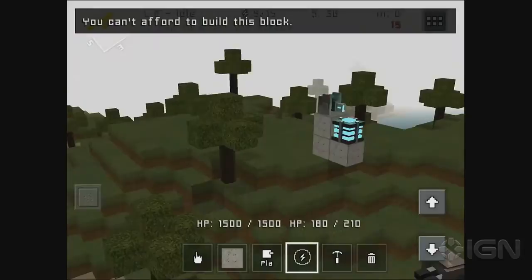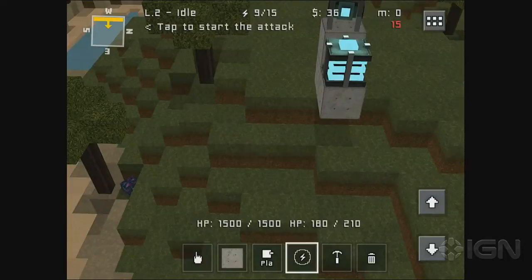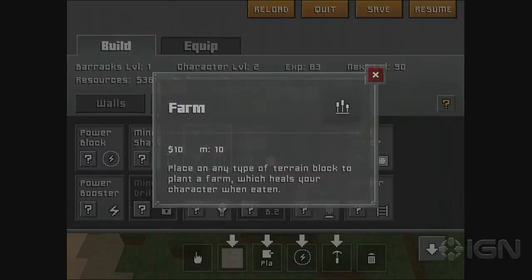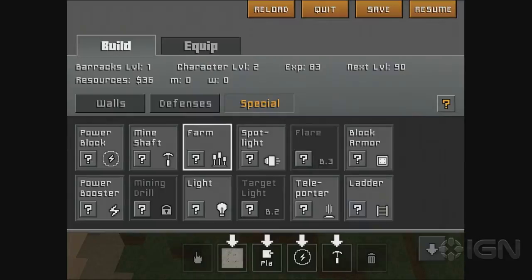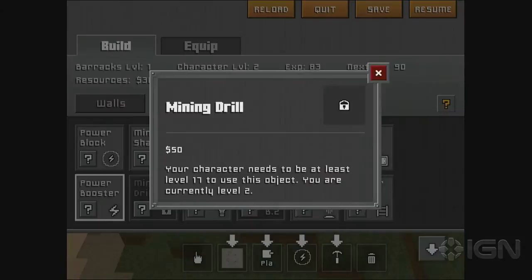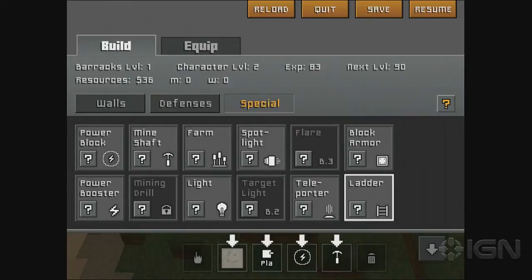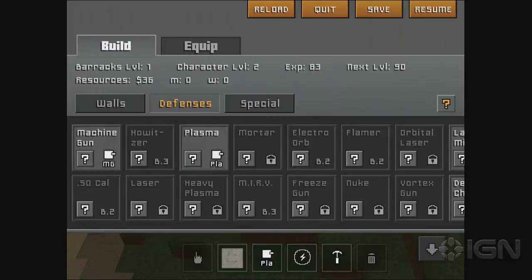These waves are going to escalate quickly. I don't know if I can get better weapons. There's spotlights — manually target an area to illuminate, allowing turrets to fire on it at night. We haven't even seen that yet. There's farms — place on any terrain block to plant a farm which heals your character. So if things get really bad and you start getting beat up, you can eat during the round. There are lights, mining drills, ladders, teleporters. This is really elaborate. It's one of those games you're going to have to put some time into to get more out of.